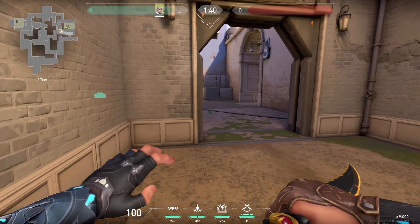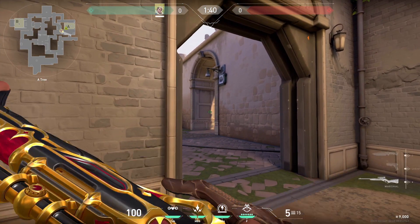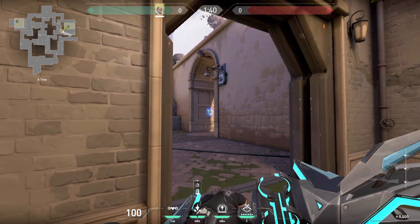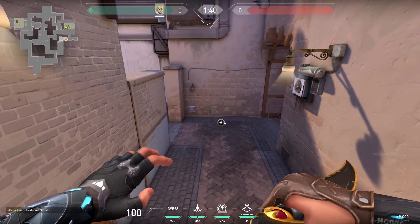If I'm playing and I hear them taking the orb right here, I just do this simple shock dart. I just aim in the middle of this square right here, do double bounce and full charge. That way it lands perfectly in the back and can deal some damage to them.